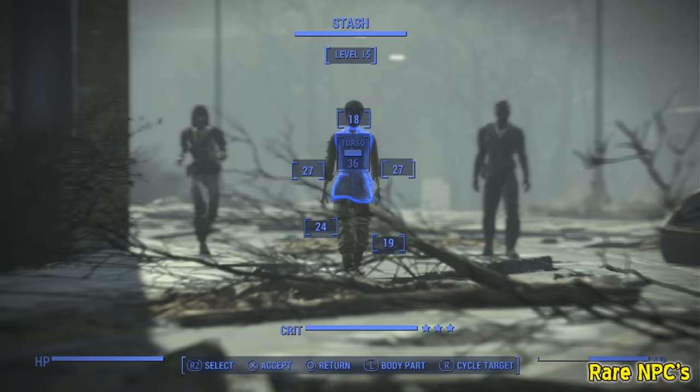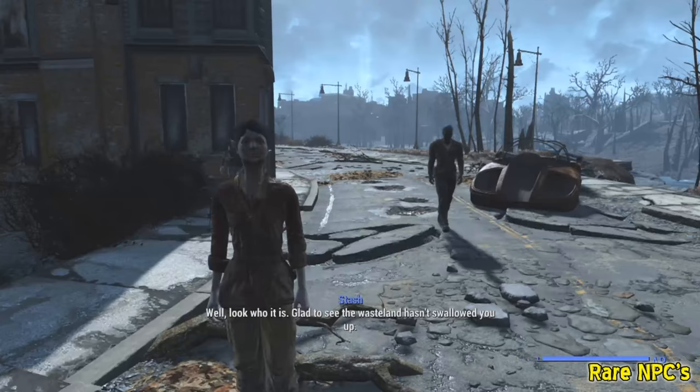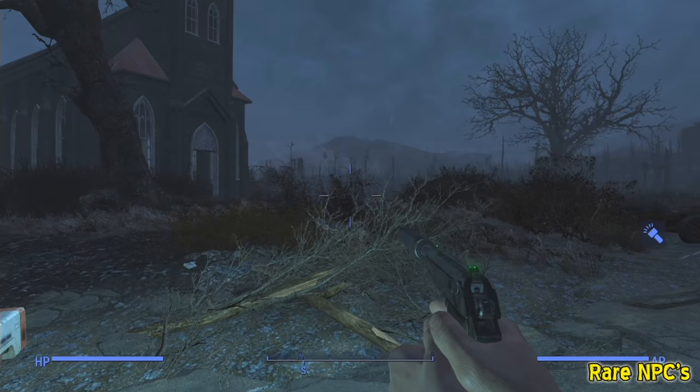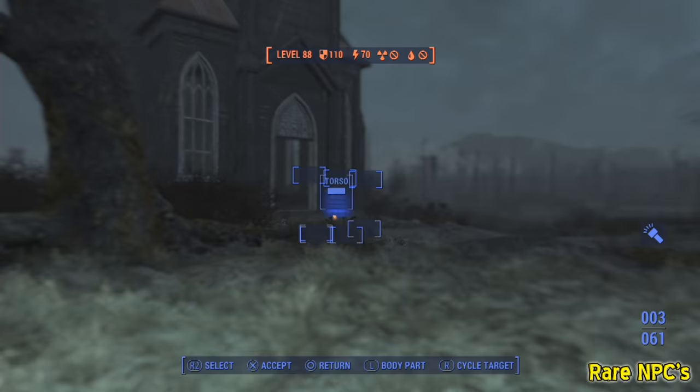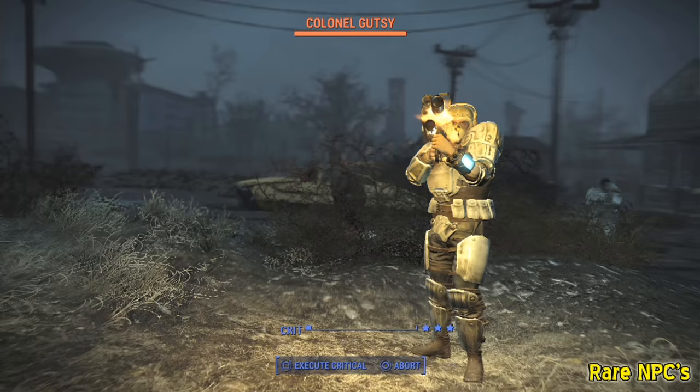Then we have Stash, accompanied by Simon and Alexa — she's just a chems dealer, nothing too special. She says: 'Glad to see the wasteland hasn't swallowed you up. Interest you in a little something to enliven up your day?' And lastly, we have Colonel Gutsy — he was a beast. It took a good couple of attempts with rocket launchers to take him down, but I got there in the end.